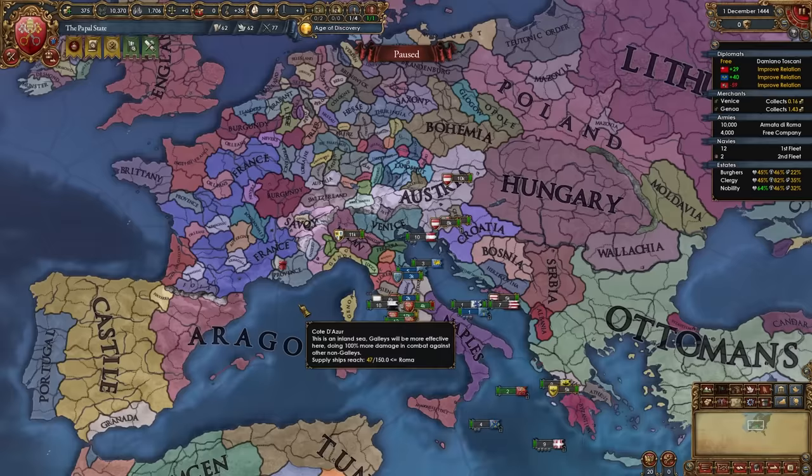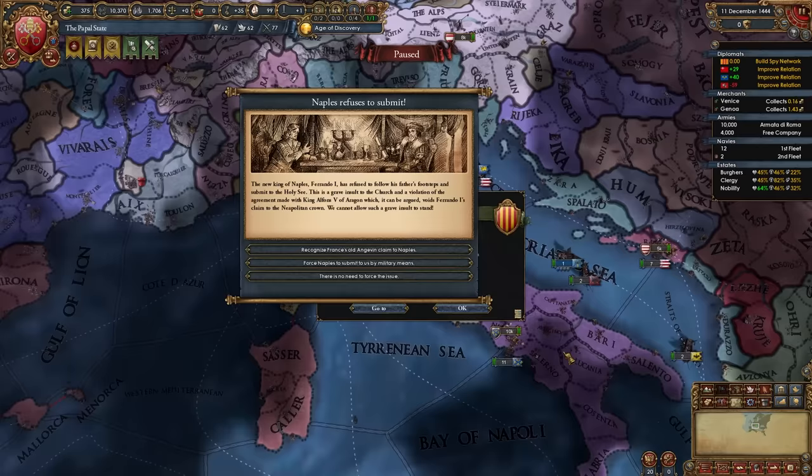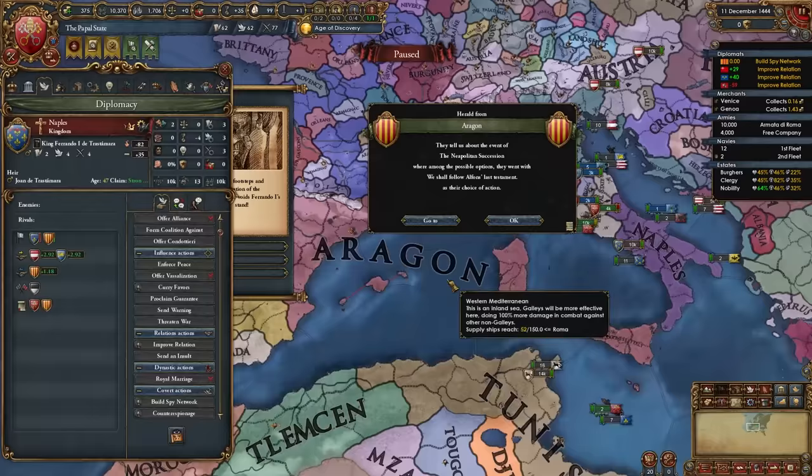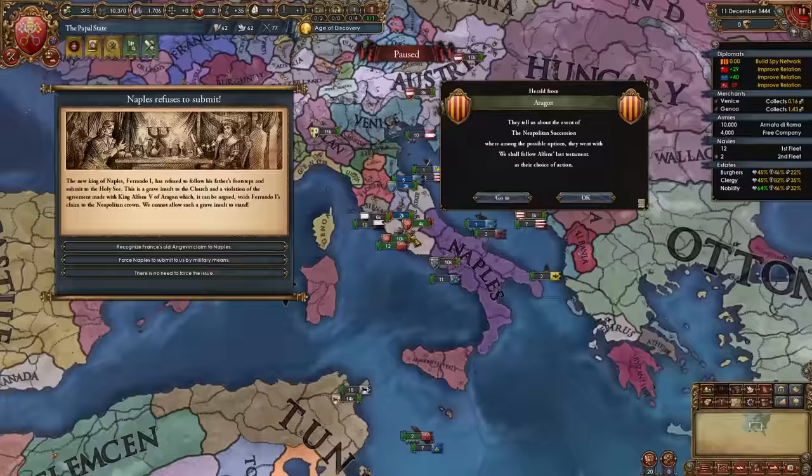I'm improving relations with Lithuania, Switzerland for missions, and France to ally them. With my final diplomat, I'm spying on Aragon to get a claim on Naples. One month after the game starts, you'll get the Neapolitan Succession event where Aragon lets Naples go free — this is precisely our first war. Normally this happens a bit later, giving you more preparation time.